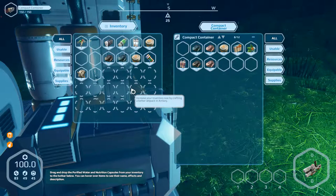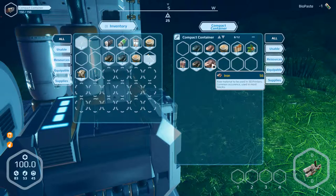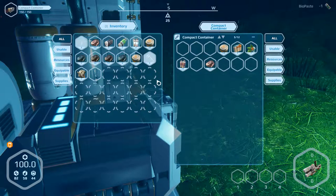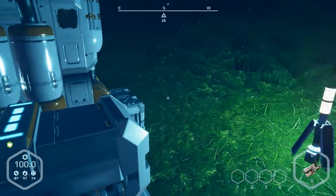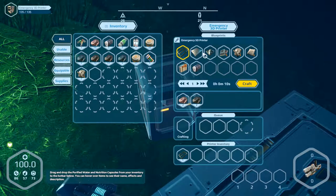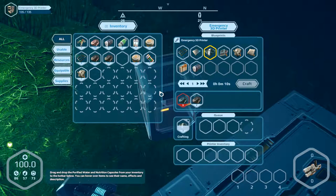We need to eat something and we need resources to build more walls. Take the iron, carbon, and silicon. Eat and drink something — we are well rested, great. Exit and go to the 3D printer. We're already making frames. We want to make walls with a window, so we need glass components. We can produce two of them.